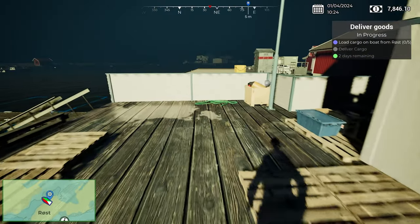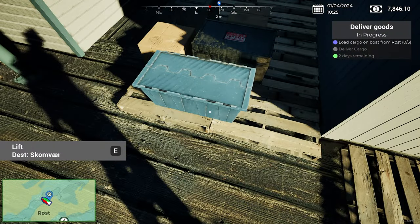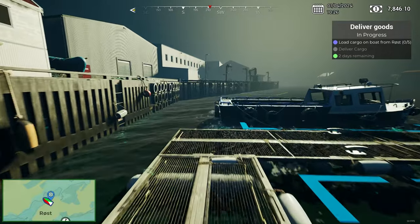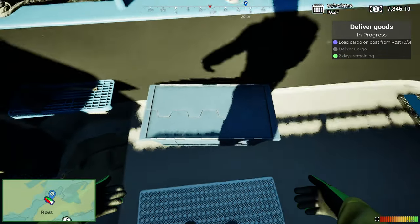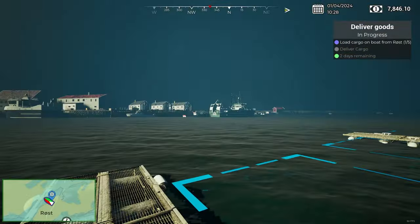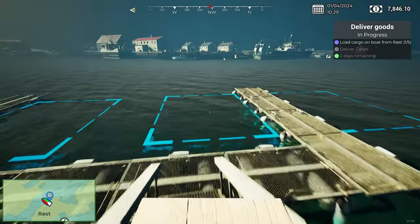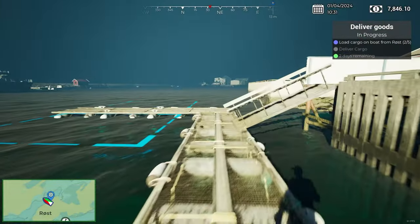Not going to worry about insurance for the moment. The cargo has appeared — there are five pieces of cargo we've got to put on the boat. A little cargo space here. We can place them — let's get all this stuff loaded. You can't carry more than one at a time. I'd be quite intrigued to see how this game plays with AI crewmates.